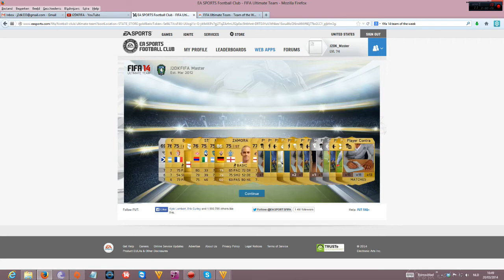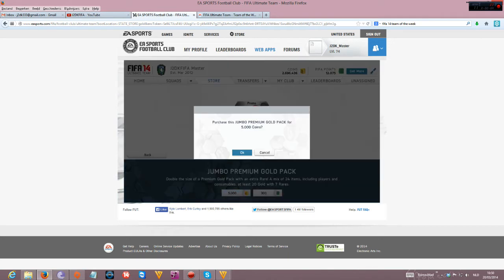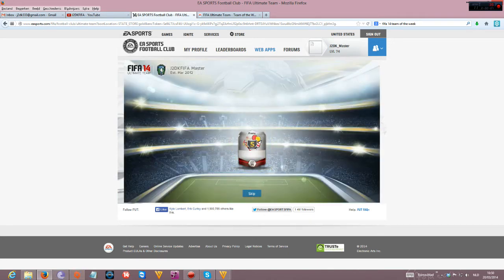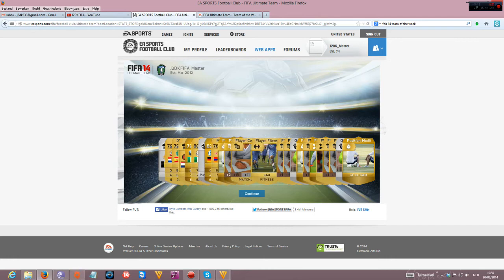EA is not giving so bad packs apparently — they're not amazing, but they're just fine. There we go for pack number 4, 5000 coins again. I got a kit I like. Bomb, Devile, Feyenoord kit, Hoadis. This pack is pretty shitty.